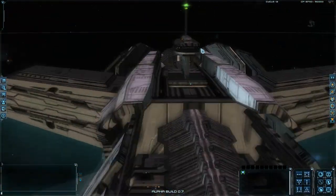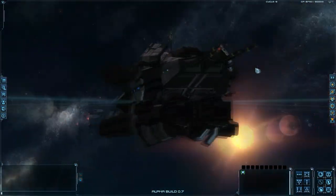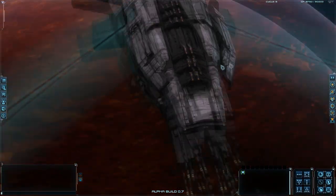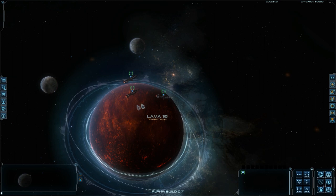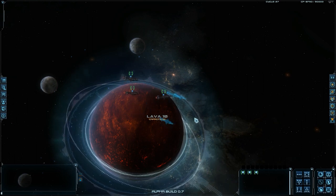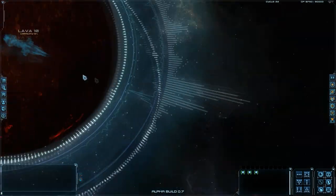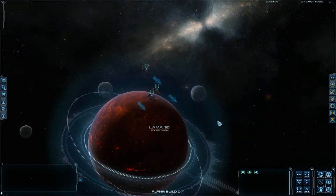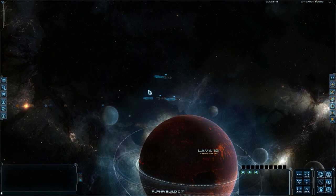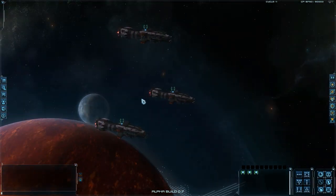Looks great — the details are amazing. Awesome. So that's all you have to know about creating a ship and launching it in space. That's just it.